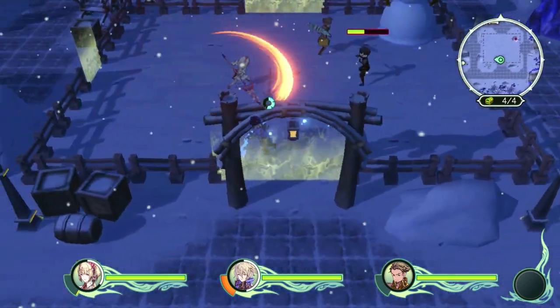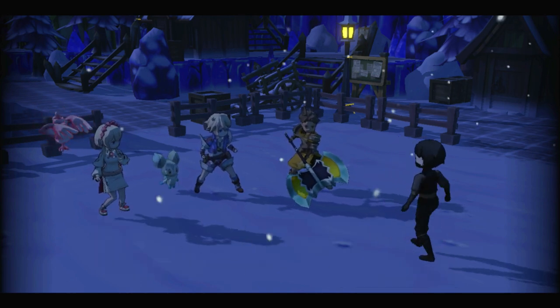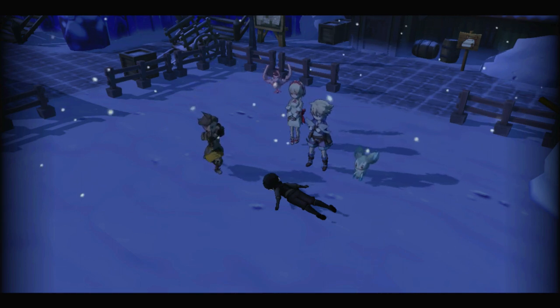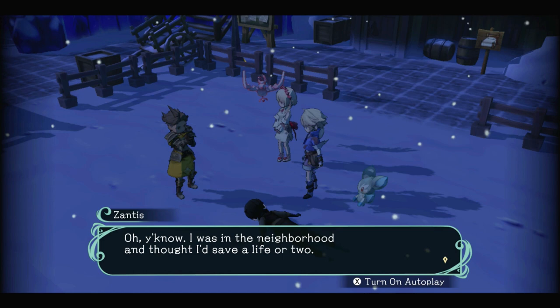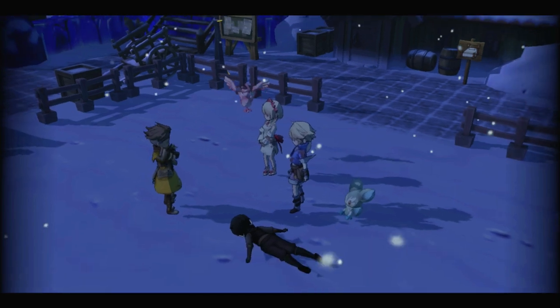'So it's three on one? This is actually extremely unfair.' We defeat the attacker. 'Whoa there — making a run for it? I don't think so. Who sent you? Answer me.' The attacker dies by poison, no doubt. 'No way we're dealing with some petty thief. Who are you, anyway?' 'I was in the neighborhood and thought I'd save a life or two. In all seriousness, we can't talk here — let's take this somewhere more private.' 'We've got a room at the inn. Would that work?' 'Lead the way.'